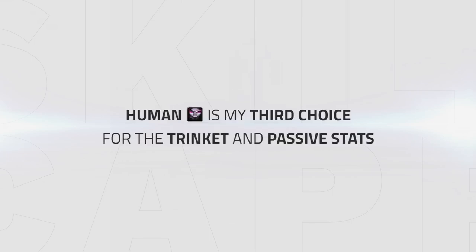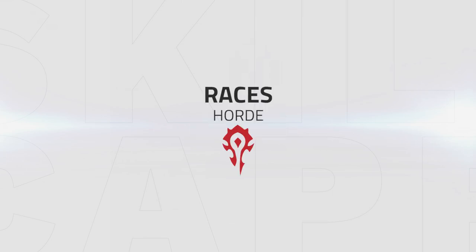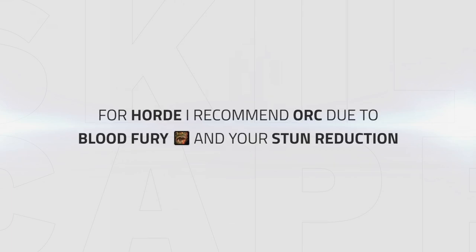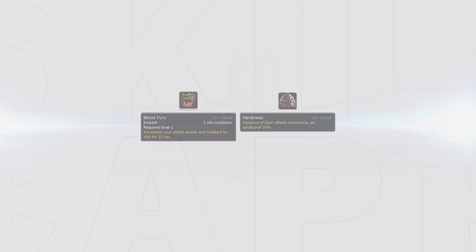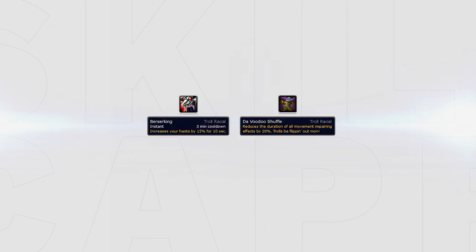I still recommend Human for the trinket and passive stats it gives. However, due to the Human nerf, it has become less desirable. For Horde racials, I recommend Orc to use the Blood Fury Intellect buff and the passive stun reduction. Although it does not stack with Relentless anymore, it is still a great passive to have, as you generally still only die in stuns as Frost. Alternatively, you could also go Troll, which gives you a 3-minute cooldown Haste buff and makes all snares applied to you last shorter, making it slightly easier to kite.